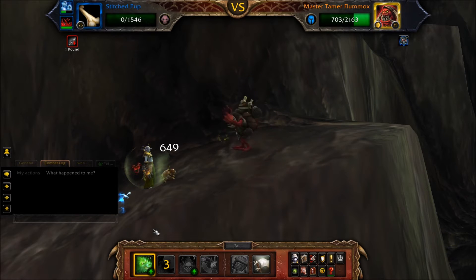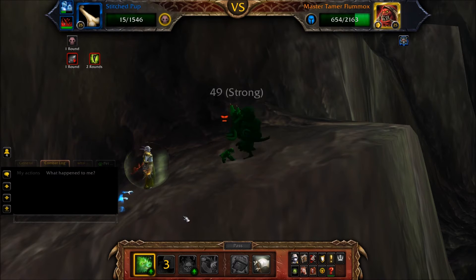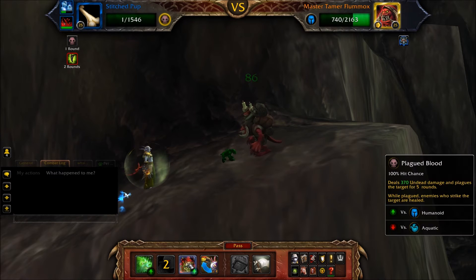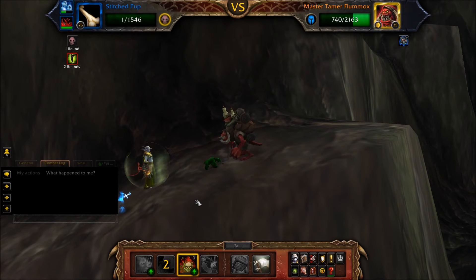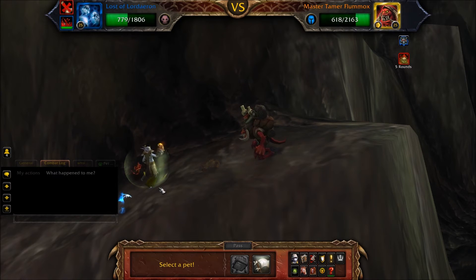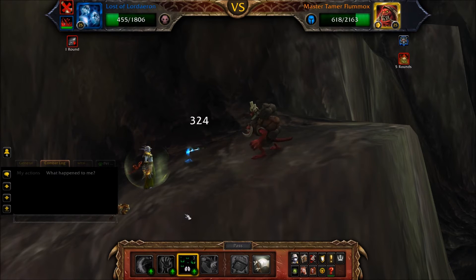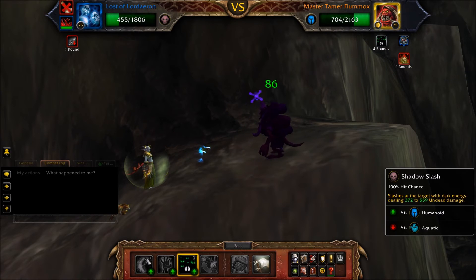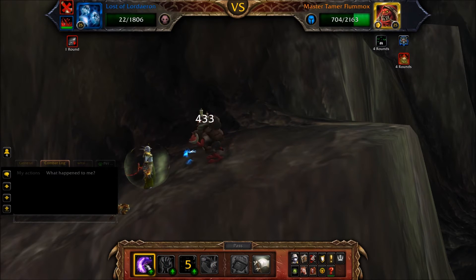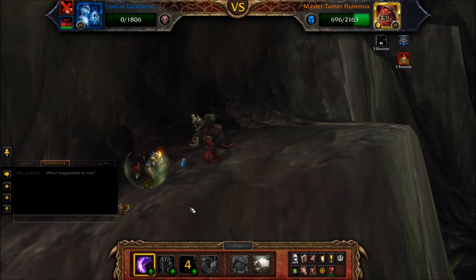Cast another Disease Bite. Your Stitched Pup will be defeated and sent into its undead round — when in the undead round, cast Plagued Blood. When your Stitched Pup's undead round ends, bring back in your Lost of Lordaeron. Cast Curse of Doom, then Shadow Slash until your Lost of Lordaeron is defeated. When in the undead round, just keep casting Shadow Slash.